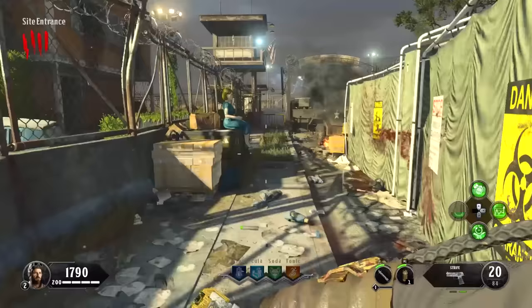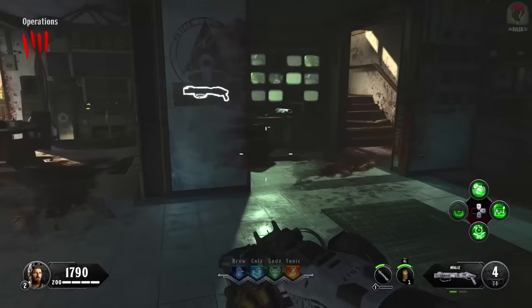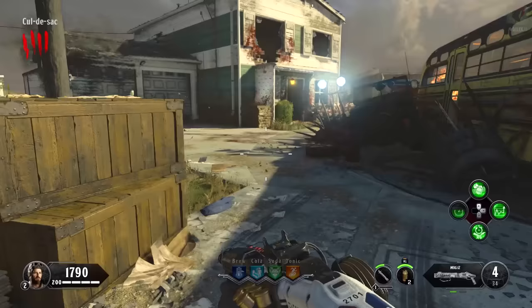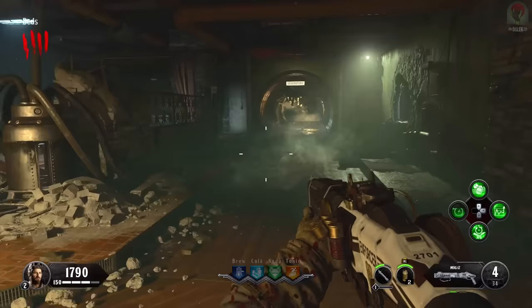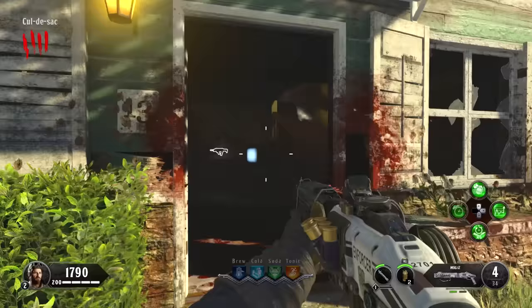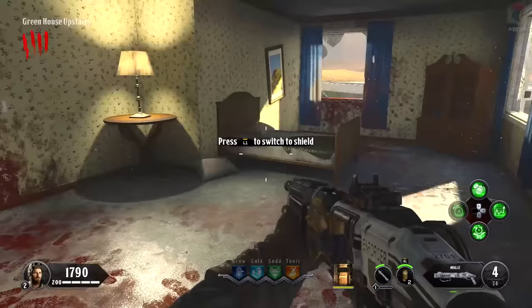Now we're going to work on getting the shield built. Our first part can be found in the right room from spawn — it can be found in three different locations: right here on the floor, on this table, or up the stairs on this filing cabinet. We're now looking for the middle piece, which can be spawned next to this car, up against this bus, or in the last spot right there. Our last and final part is going to be in the bed section — it can be on this shelf, laid right here, or on this chair. With all three parts, we can build it at one of three different buildable stations — I'm going to choose the greenhouse upstairs to craft the riot shield. It will be here for the rest of the game, unless you go into the boss fight where it will move into the APD room.